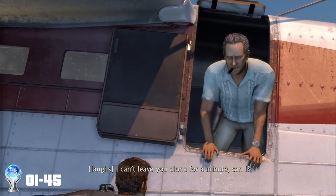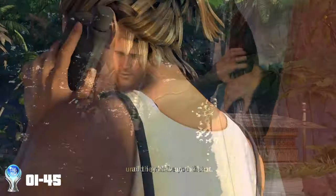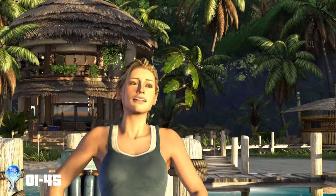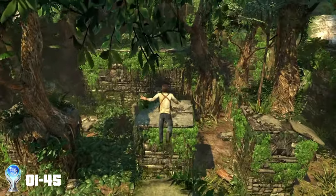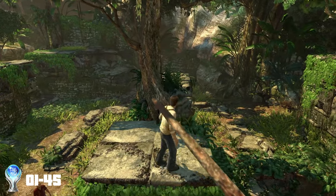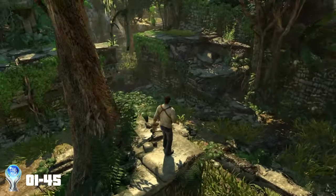After a lengthy cutscene where they discuss the contents of the little book and the location of the treasure, they decide to ditch Alina and head towards the island. Once we arrive at the island, we grab our first of 61 collectibles. Due to being on crushing difficulty, I wasn't too interested in grabbing them all on my initial playthrough and realised at a later time that I'd already missed one. But for picking up that first, we got the trophy: First Treasure.